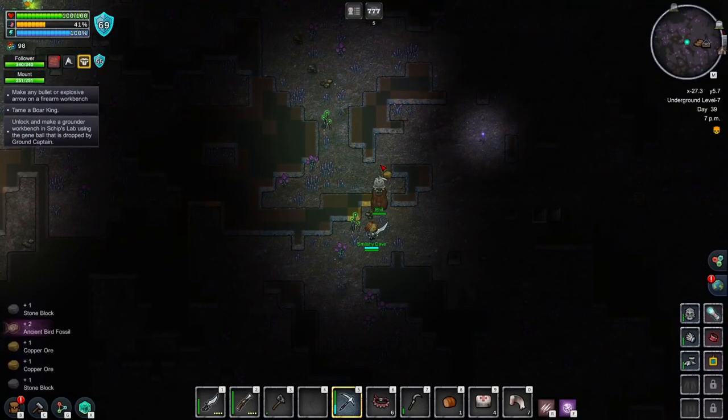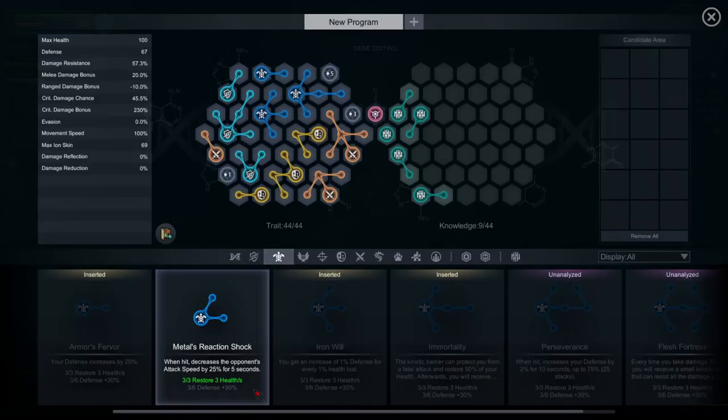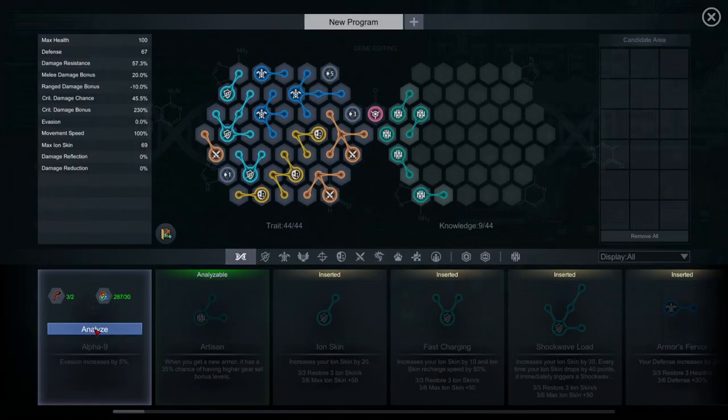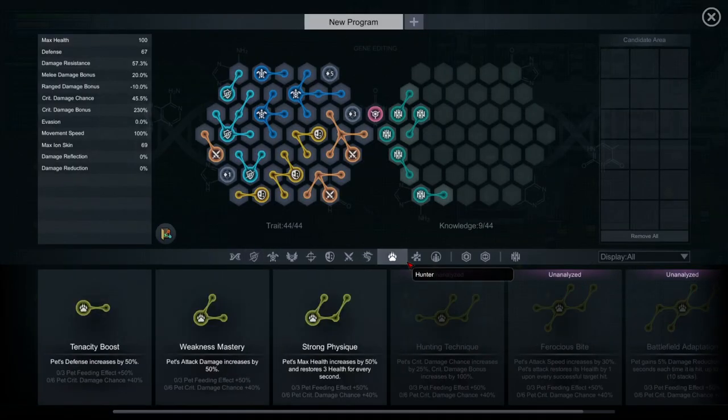Two, you've got to sort out your player stats. You start unlocking gene sections as you complete actions within the game. Eventually you're going to have more than you know what to do with. Three of any individual set give you a set bonus, and at the start you want to try and rack up as many of these set bonuses as you can to give you the most power. Here is an example of one I've set up.